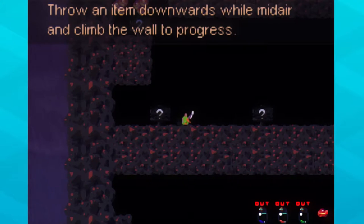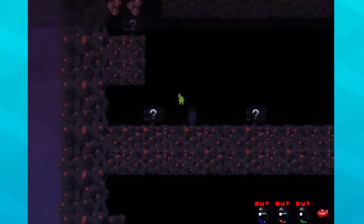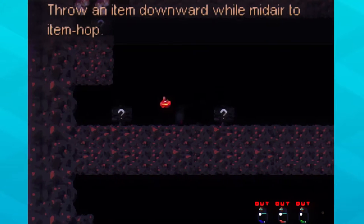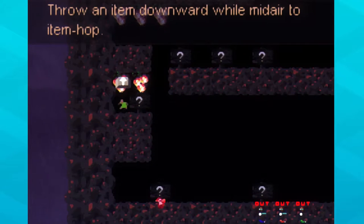All right, I don't want to throw this. I guess it's... meat. Oh, I can't throw meat — or I can throw meat, yes! All right, item hopping — we did it!